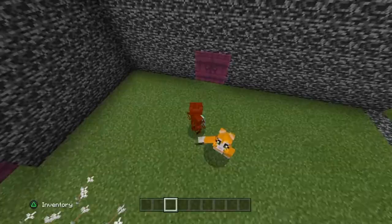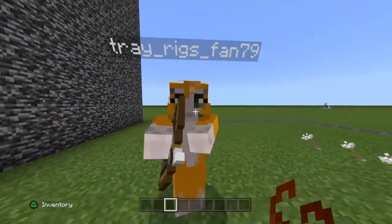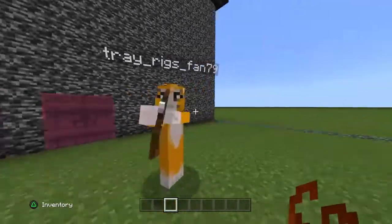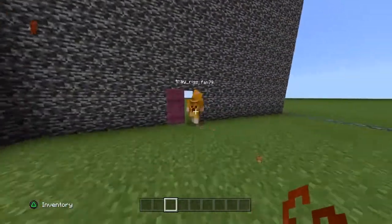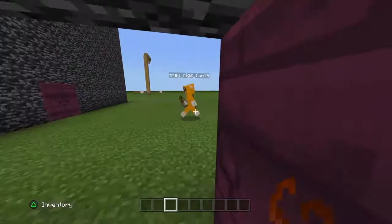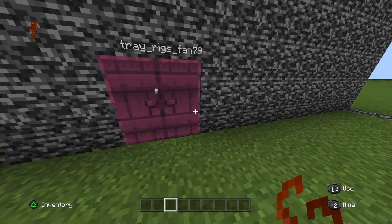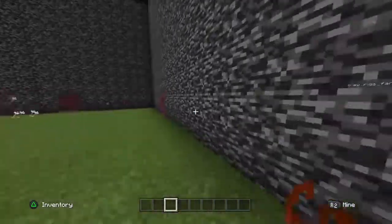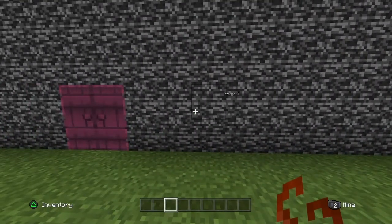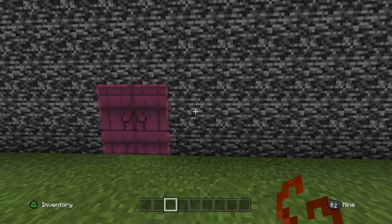So today we're gonna be doing a build battle! What do you want to build? Okay, so it's gonna be a cat — any type of cat. You go over there. We're gonna mute our mics, we have 10 minutes, and I have my timer right here. I'll let you know Hayden when 10 minutes are up. Good luck! Starting the timer in three, two, one. Let's mute our mics — see ya, good luck!